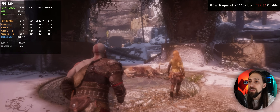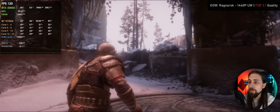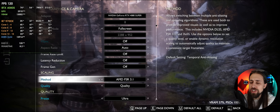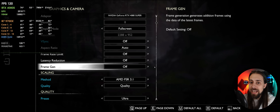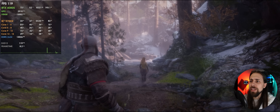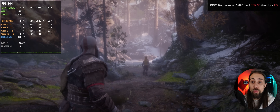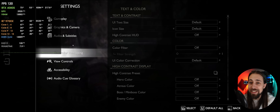Ghost of Tsushima also has a very good FSR implementation. Now let's try frame generation — this is where things get interesting. If I turn on frame generation, which is now decoupled from the upscaler, we can actually go over 120 fps. It wasn't going over 120 earlier because I had RTSS locked to 120 fps — that was me being dumb, not an issue with the game. Once I removed the lock, everything went fine.